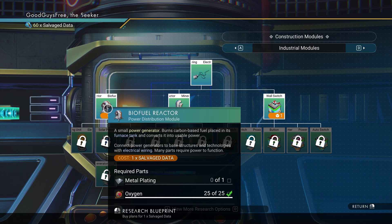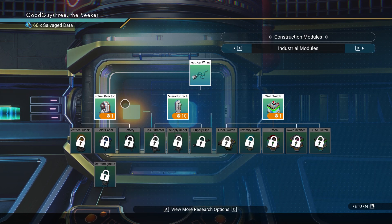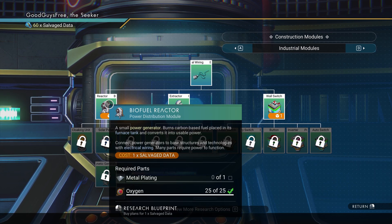Biofuel Reactor: this burns carbon or oxygen to generate power — great for early bases. Blueprint cost: one salvaged data. One charge holds for hours and generates 50 kP per second.